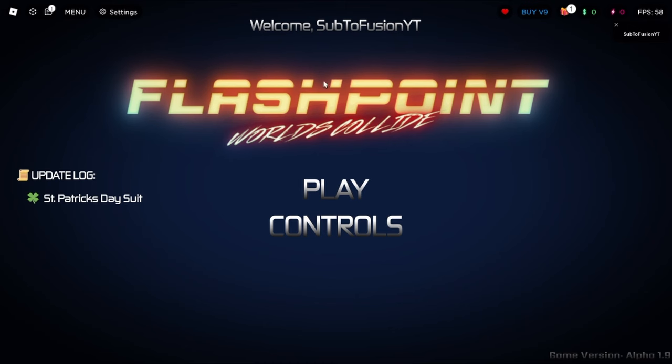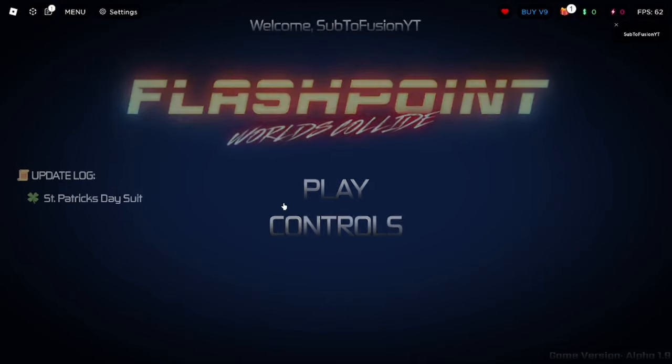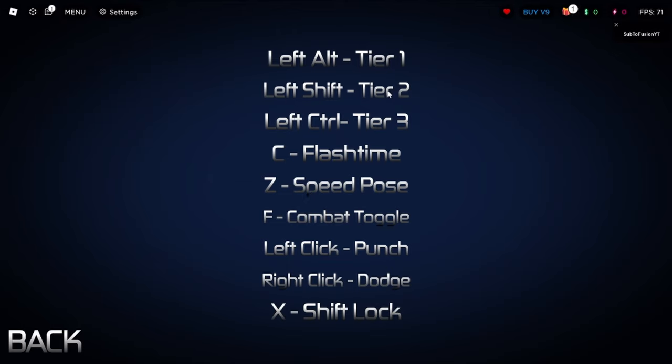All right, here we are — Flashpoint Worlds Collide. The UI is pretty nice in my opinion. I see V9 — if you've seen the Flash show you'll understand. Maybe I should click the controls first. So we have Flash Time, Speed Boost, Combat Toggle, Flash Record, Dodge, and Extra Vlog.